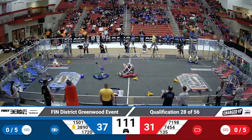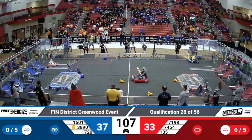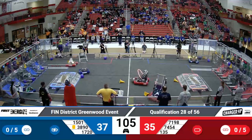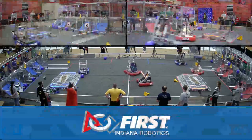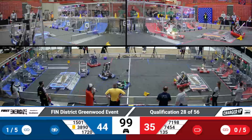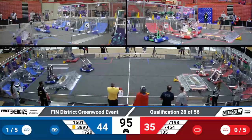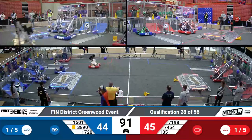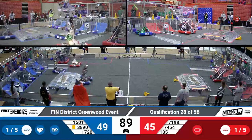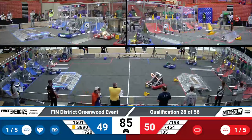Yellow lights on the front of 1501 used to help signal. In this match, 135's unique intake allowing them to grab from outside and on the ground. They're going to collect some of the game pieces currently sitting in the middle of the field to help keep their feeder station clean. Red line's currently aiming to score high with 50 to blue's 49.